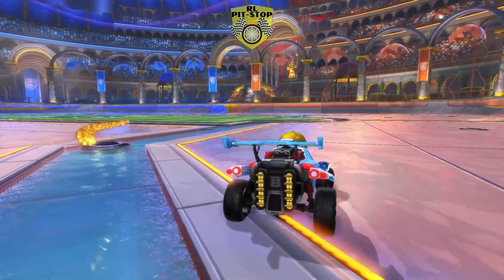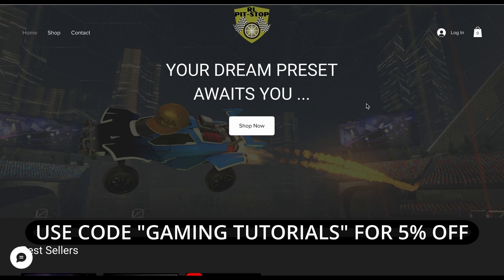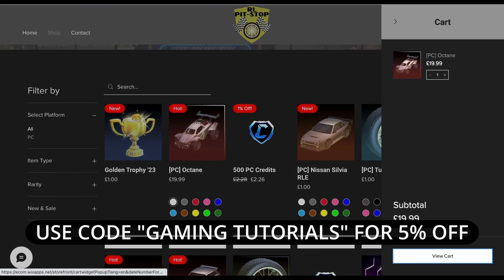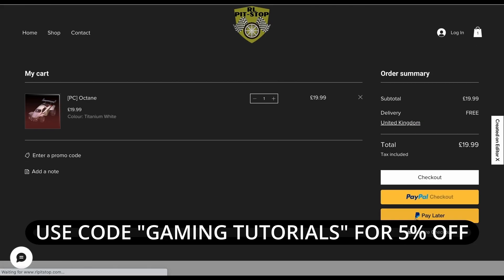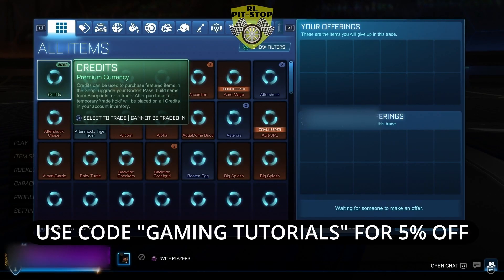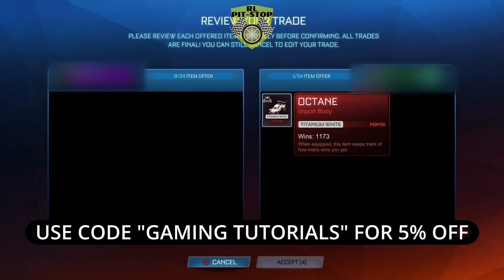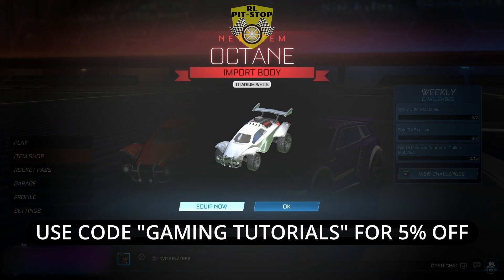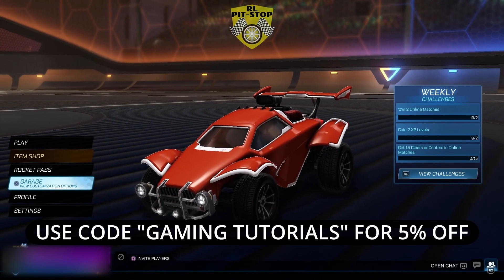Want your car to look fresh for cheaper than anywhere else? Do not go to the item shop. Head to rlpitstop.com to find almost every item in the game or as many credits as you want, cheaper than you can believe. Your items will be delivered quickly and safely and they have an amazing customer support team should you have any issues. Use code GAMINGTUTORIALS for 5% off any order.